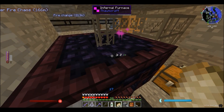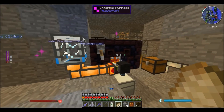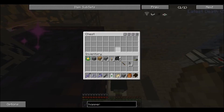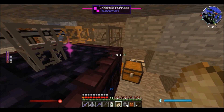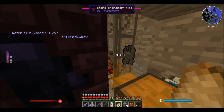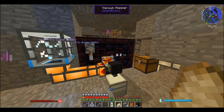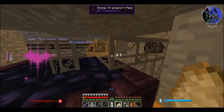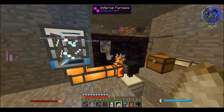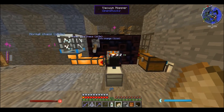Now the reason I used the infernal furnace — wait, something's happening that's not supposed to happen. Let me test that one more time. The flake is travelling alongside the pipe, not travelling in the pipe. That's really weird. Is that just a visual bug? Now it's inside again. I have no idea what's happening here.